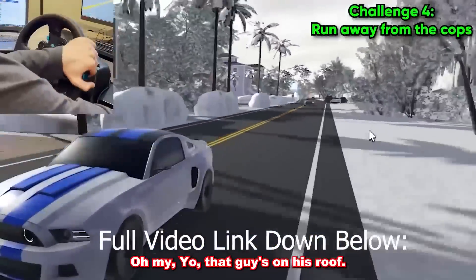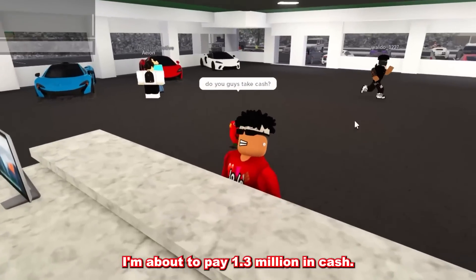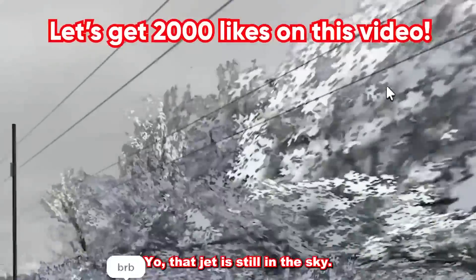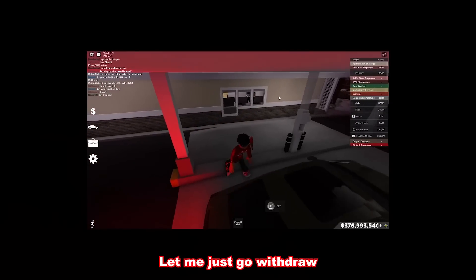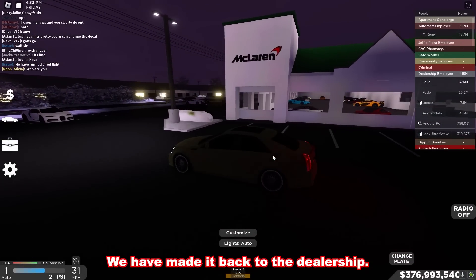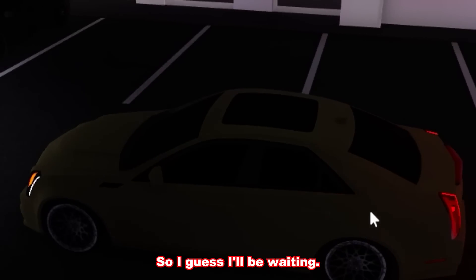That guy's on his roof — what did I just witness? Roadblocks! I'm about to pay 1.3 million in cash. I've made it to the bank — let me go withdraw some money from the ATM. We have made it back to the dealership — but they closed. They literally closed, so I guess I'll be waiting.